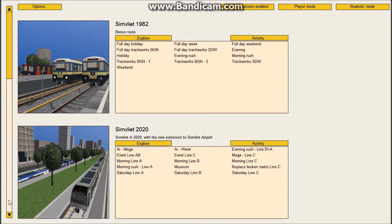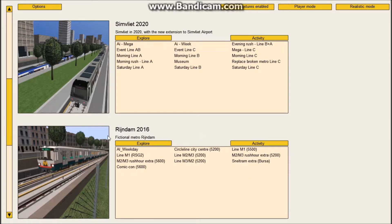When you first open up the game, you're going to notice a little menu pop up with three scenario options. You have Simvlat 1982, which only has one route. You have Simvlat 2020, which has a total of three routes with an extension to Simvlat Airport. And then you have Rinjong 2016, which is a new city added for Metro Simulator Beta 3.10.